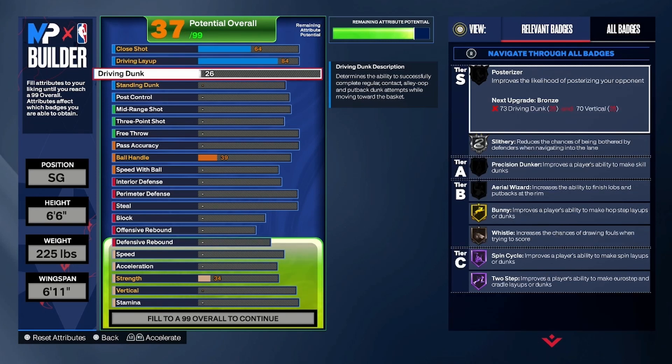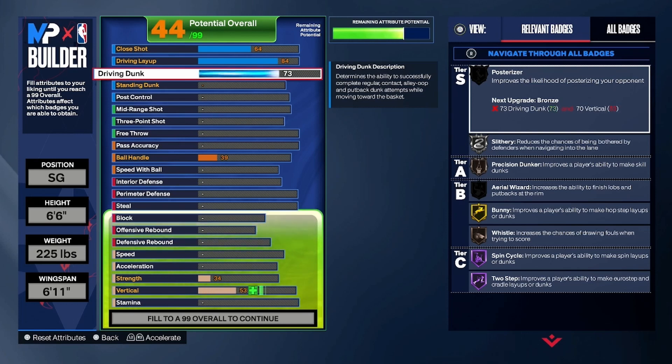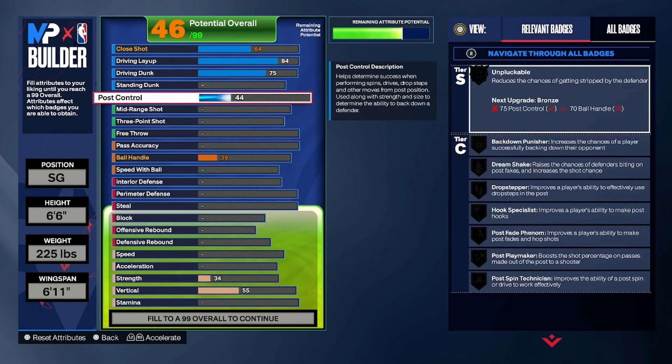For driving dunk, Devin Booker can get up there but he's not posterizing anything too crazy, so we got a 75 driving dunk. For post control, Devin Booker can hit the fade like Kobe from time to time, so you want to go 85 on the post control. That gives us Silver Unpluckable, Gold Drop Stepper, Silver Dream Shake, and then we'll get Post Fade Feet — I'll get to that in a second once we touch the shooting.